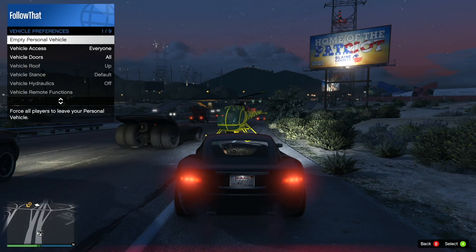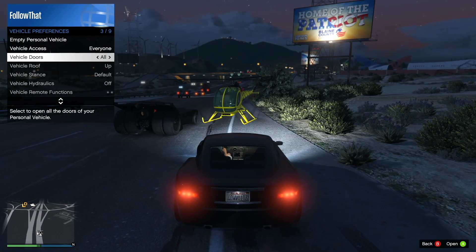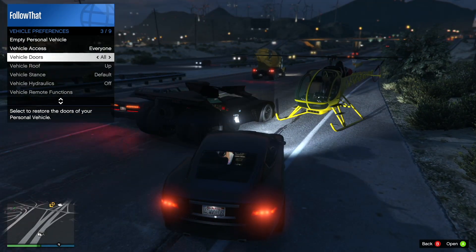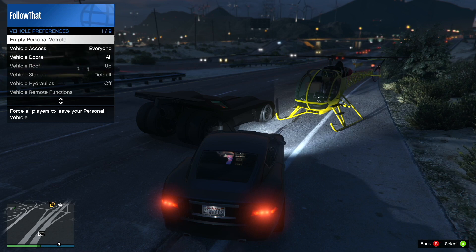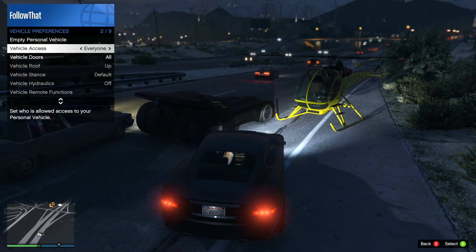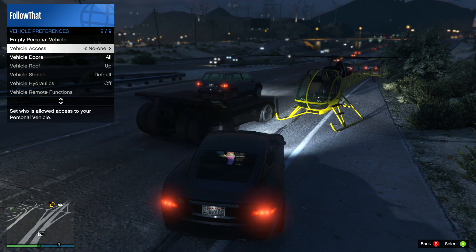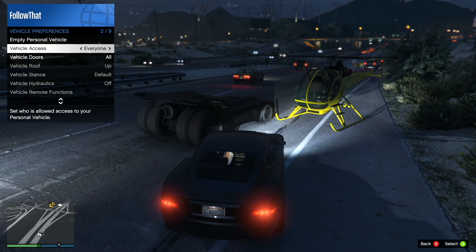So open up the interaction menu, go to vehicle preferences and then here. So if someone's stolen your car, you can go to that empty personal vehicle and that would chuck them out no matter where they are on the map. It depends which car you have — that will define whether those options are greyed out or not. If you've got a vehicle that qualifies, you'll see they're not greyed out and you can use them, but here's where you do it.